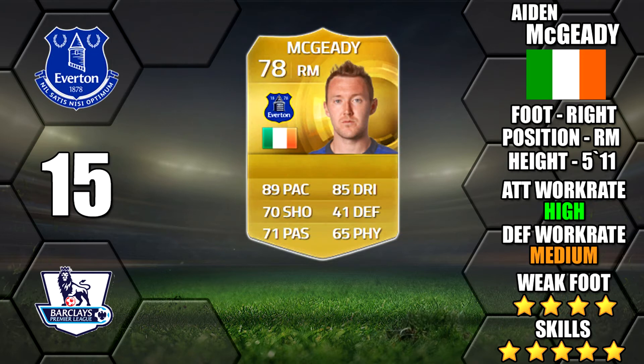Next up is Aidan McGeady, now in the BPL as well with Everton. He's got great pace and dribbling and his 4 star weak foot. He has to be 5 star skill really, with one of the skill moves in FIFA being named after him — the McGeady spin.